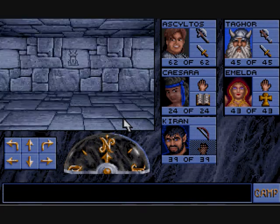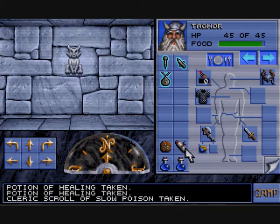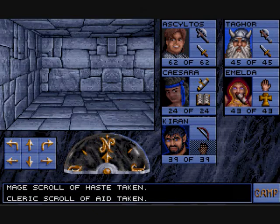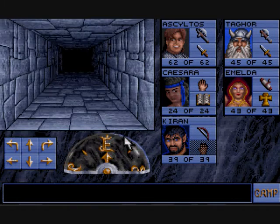We've been sent by the dwarves to investigate — to rescue their prince. So let's go through this illusionary wall, and we find a scroll of haste. I'm going to describe the scroll of haste now because haste is so important.